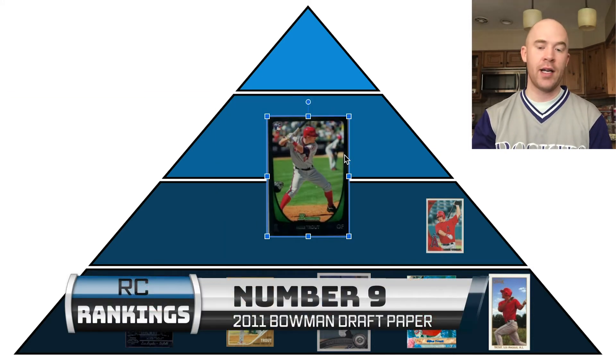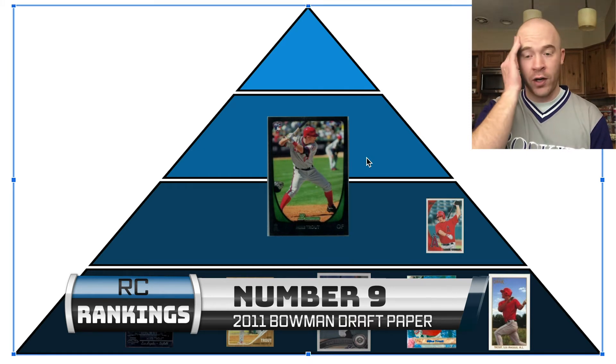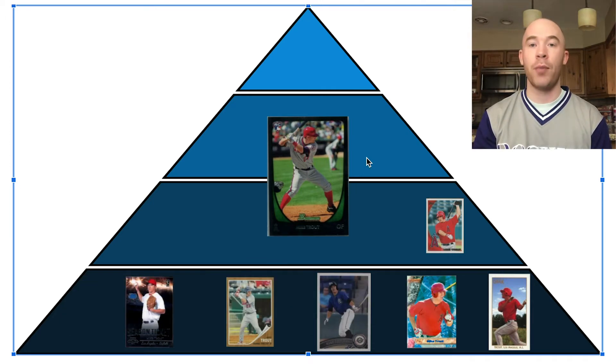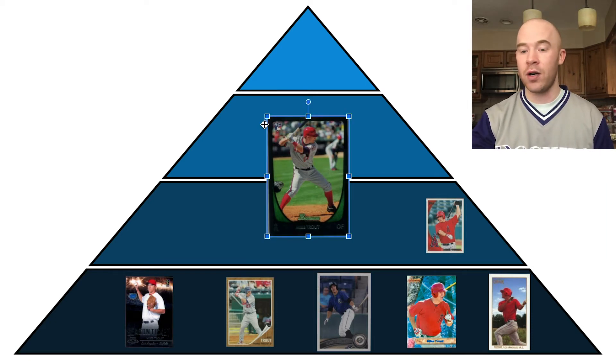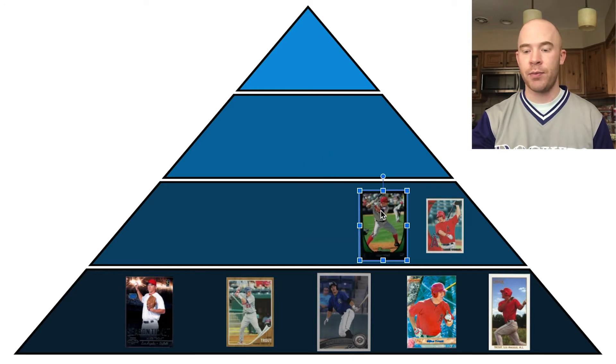Number 9 is the 2011 Bowman Draft paper rookie card of Mike Trout. There's a Bowman Chrome variation that's a lot more popular — you'll see that consistently throughout almost all Bowman products. The Bowman paper is not worth nearly as much, but for Mike Trout this card is awesome and extremely hard to grade. These corners and edges chip like crazy with this black border. The PSA 10 of this might command close to the PSA 10 of the Bowman Chrome because there's hardly any of them. In low or high grade it's a great rookie card — probably $150 to $200, maybe slightly more now.